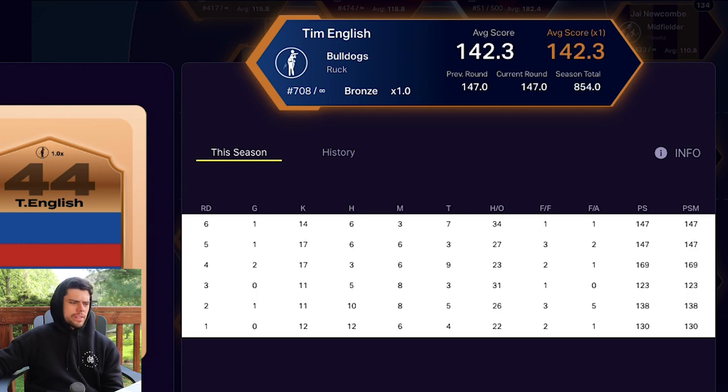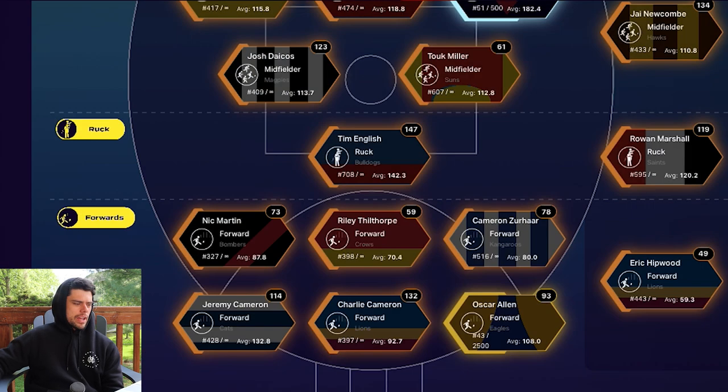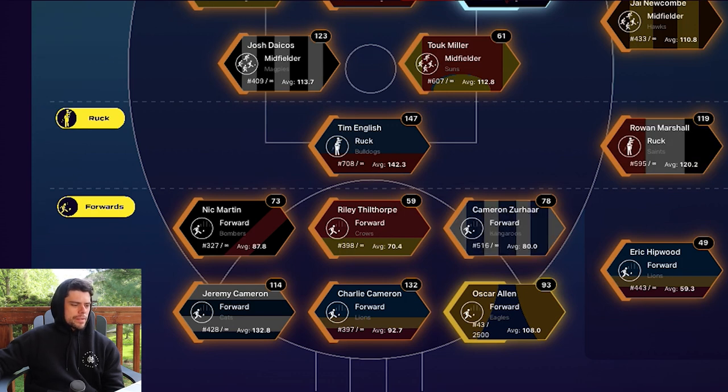Tim English was pretty good in the ruck against Sean Darcy, statistically scoring 147 again — an absolute lock for my best 22. It would be nice to get an upgrade on him eventually, but assuming he's fit, he's just going to take that number one ruck spot every week.